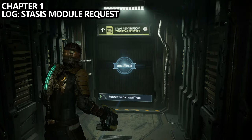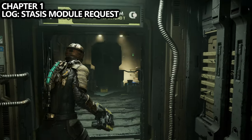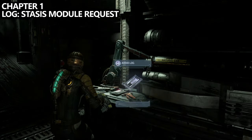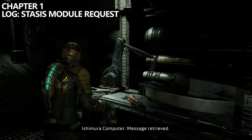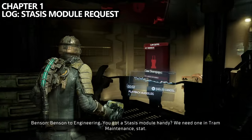We've followed our mission marker and made it to the tram repair room. There are a couple of different things to grab in here. As soon as you walk in, turn to the right and you'll notice a pinkish-red light. This is an audio log you can pick up, called Stasis Module Request.